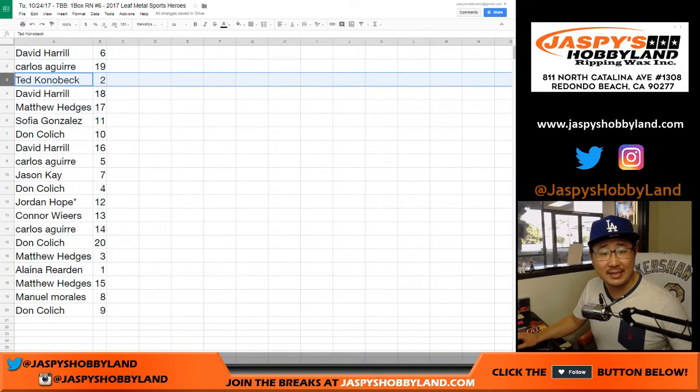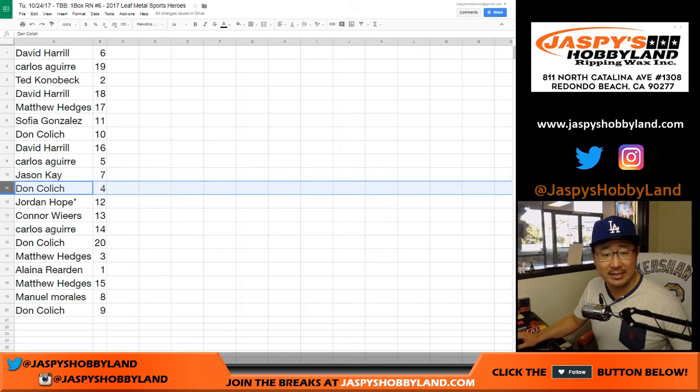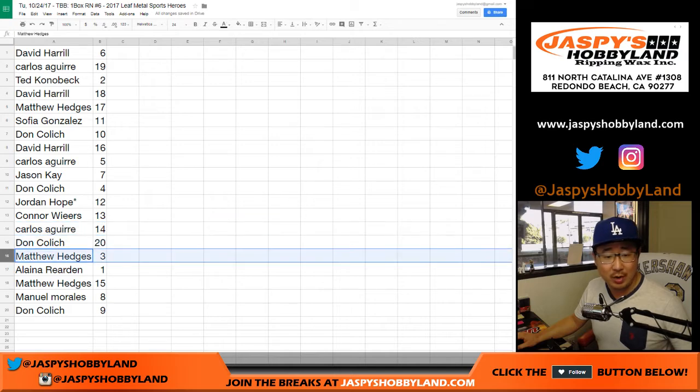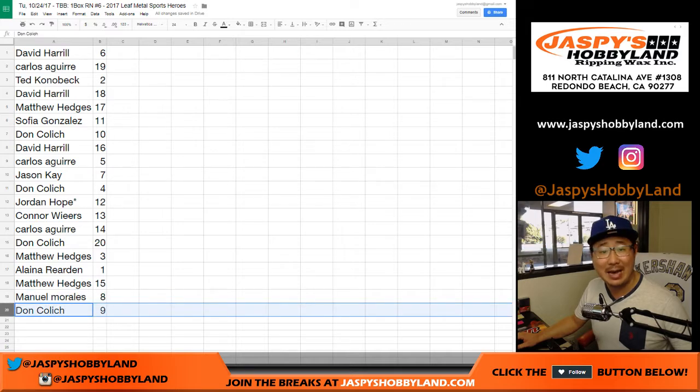Dave gets 6, Carlos 19, Ted 2, Dave 18, Matthew 17, Sophia 11, Don 10, David 16, Carlos 5, Jason 7, Don 4, Jordan with your last spot, Mojo 12, Connor with 13, Carlos 14, Don with 20, Matthew with 3, Elena with 1, Matthew with 15, Manuel with 8, Don with 9.